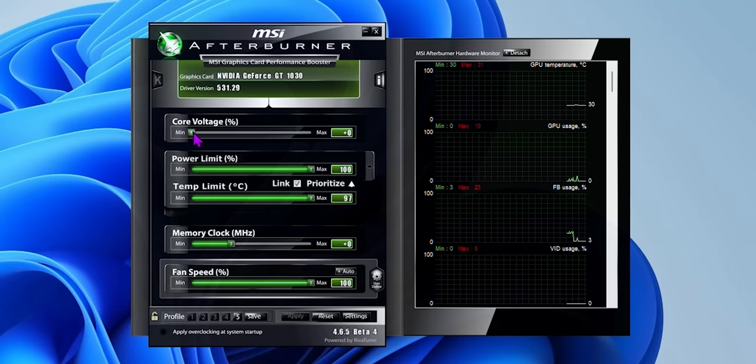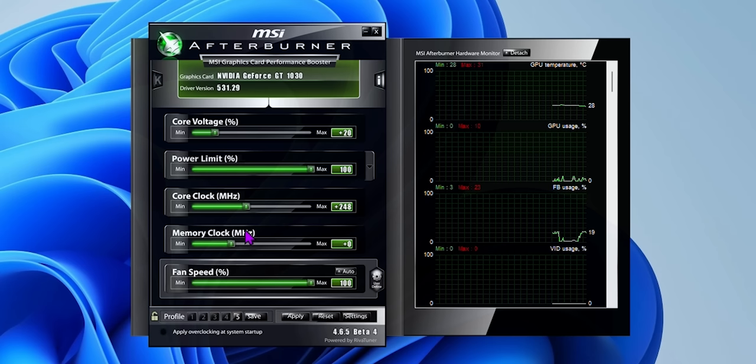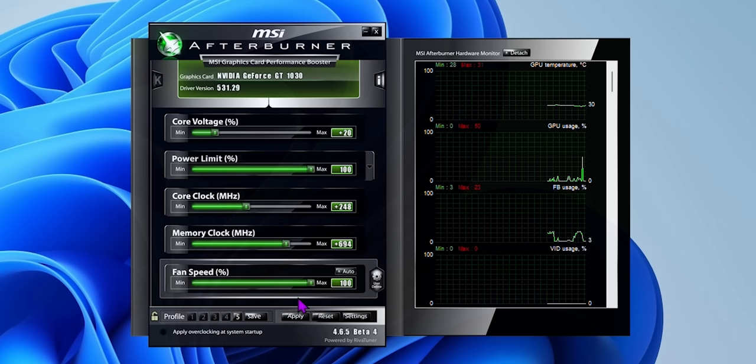Core voltage — you can do 100% more voltage. Why don't we do a more modest 20? We had luck with 200 on the core and 700 on the memory, but 600 to be safe. I did get a run with 700 and it worked. Going with 248 and 700.